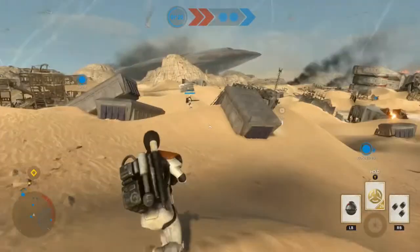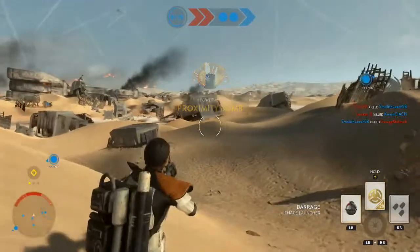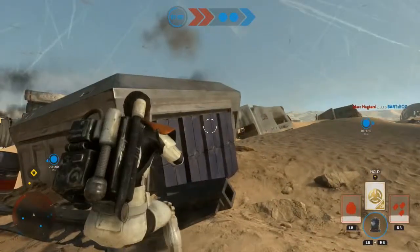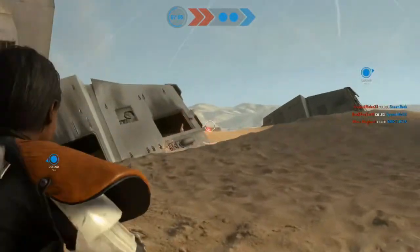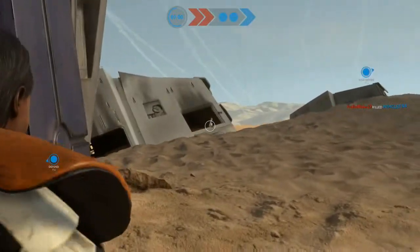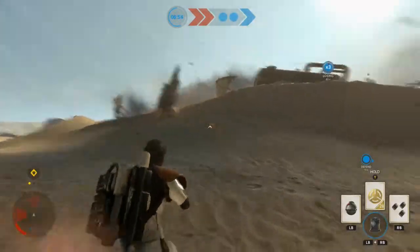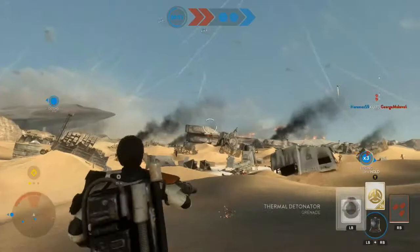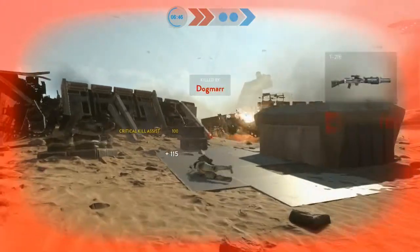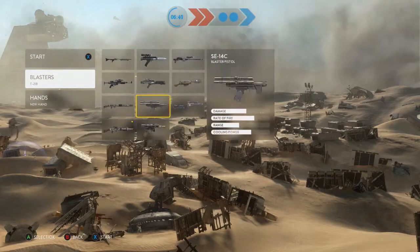Anyway, this is Battlefront — very different map from basically anything else. Like the Sullust and Hoth maps were like one big channel. On Hoth there's one big channel, and on either side you've got the cliff edge with paths, and on the other side the interior base area. Sullust was the same — a web of alleyways on the sides and one big canyon in the middle. This is different because it's just a mass of cover and dunes. It's really open and flat, so I'm using the T-21B targeting rifle to shoot people across the map.